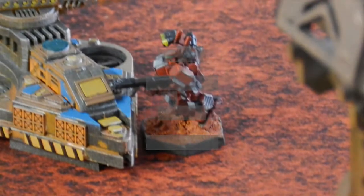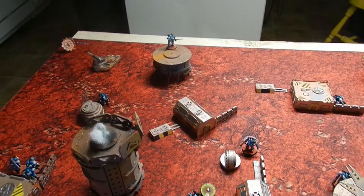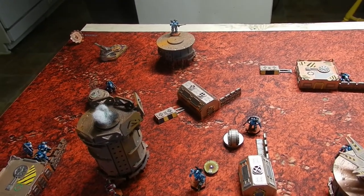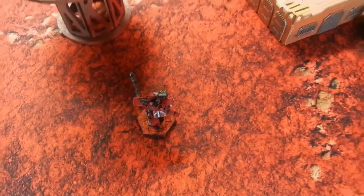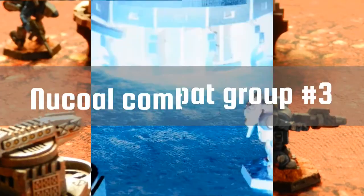Peace River combat group three: the Skirmisher moves up and tries to ECM the Cracer, which does nothing. A Warrior takes a pot shot and does nothing. That's it — now moving to Nukle combat group three.